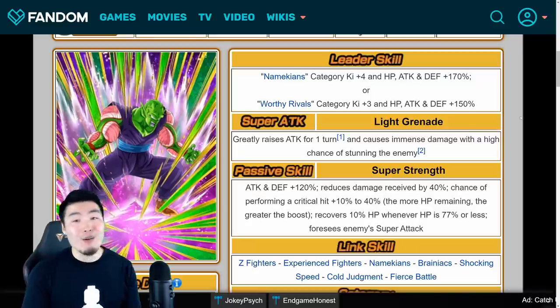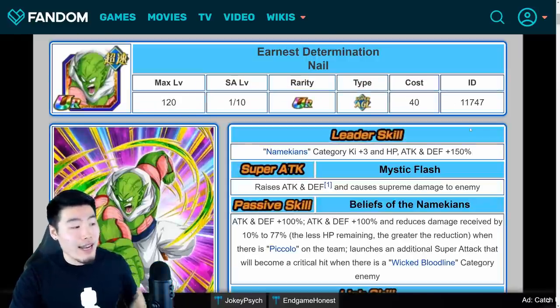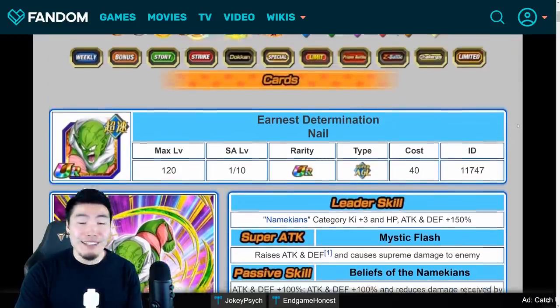No complaints about this unit. He is really solid, really good, obviously great to add to the collection. But like I said, there's nothing here to get you too excited. That's the Piccolo right there. Let's move on to the Nail now, which is the new non-Dokkan Fest unit that's coming with this banner, and he is surprisingly strong, guys.